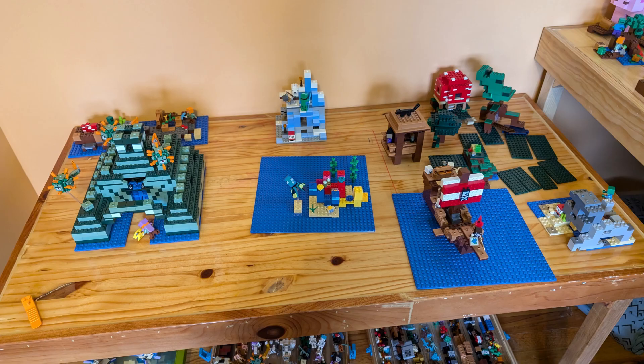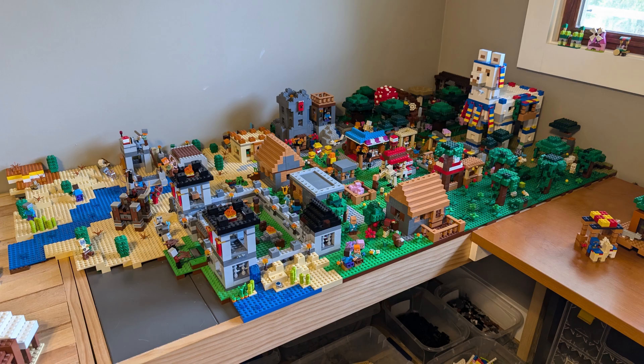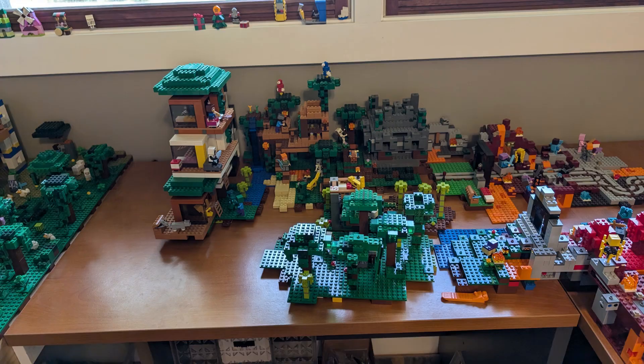The way I'm going about it is the world is split into six sections, one for each table: the Ocean and Swamp, the Farming Village and Plains, the Mountain Cave, the Village and Trading Center, the Jungle, and the Nether. The one I've been working on for about a year and will be showing you today is the Village slash Trading Center.